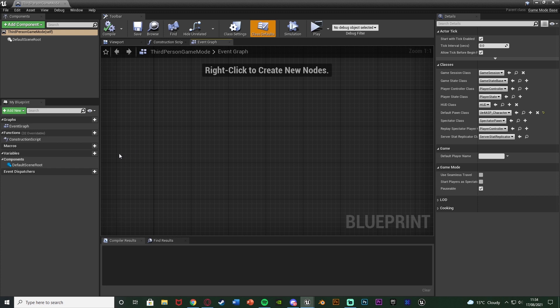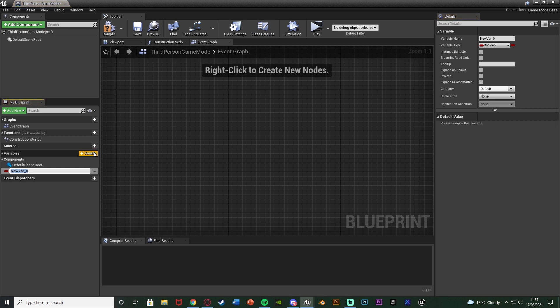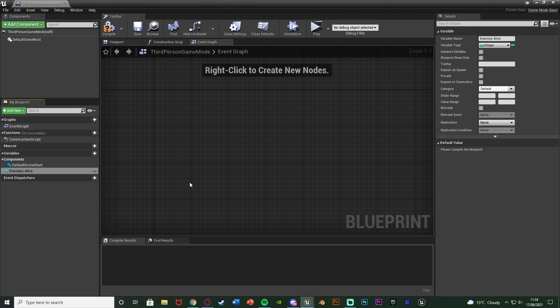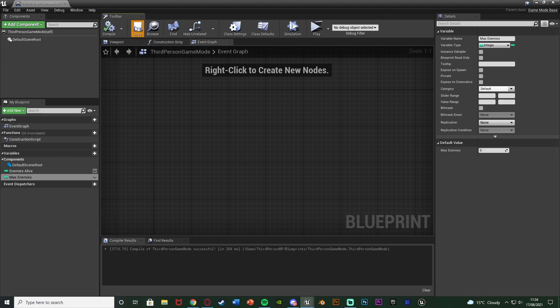In the Game Mode blueprint we just need two simple variables and two simple functions. Hit the plus variable button and name the first one 'enemies alive' — change it to an integer. Add another variable named 'max enemies', also an integer. This way we can track how many enemies are alive and how many we want alive at once. Compile and save.